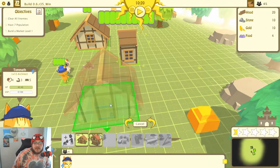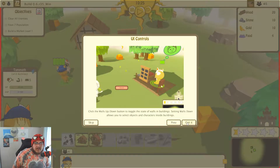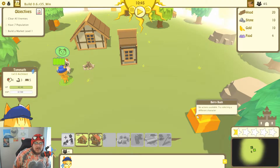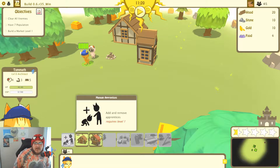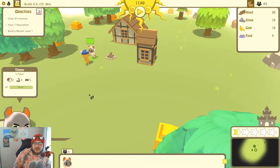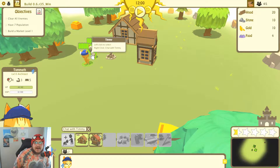You can build a simple cottage. Click walls up and down if you're building. Right click. There you go - chat with Timmy.